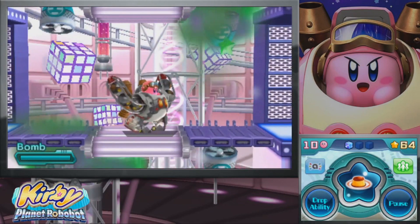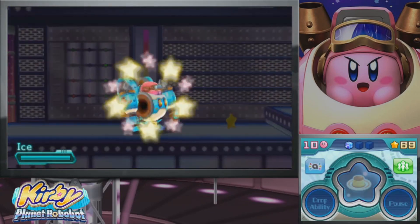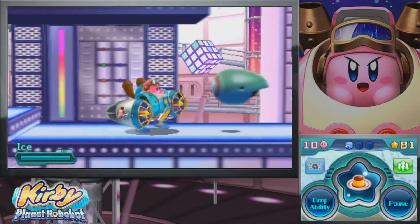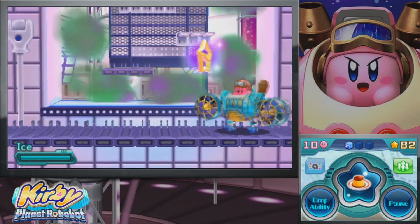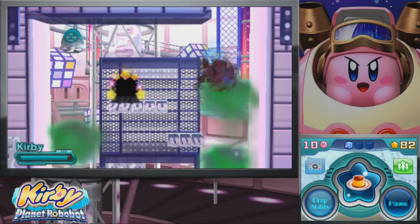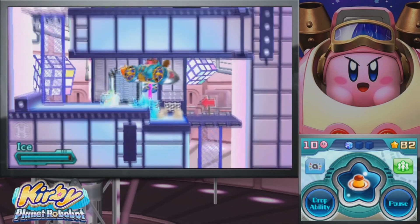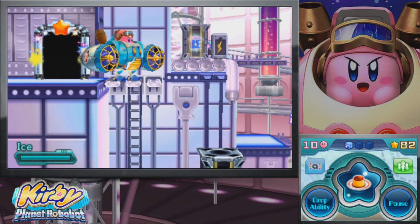We got poison. I think we need to use you, maybe. You can actually use ice to purify the poison wind. I believe this is the part where you want to do that too. Obviously we want to go in here. Okay, another Code Cube.